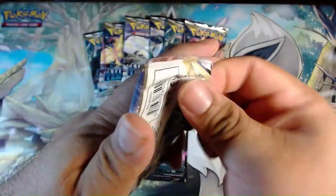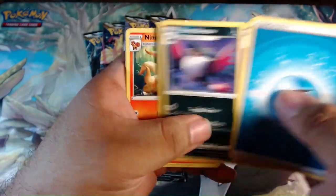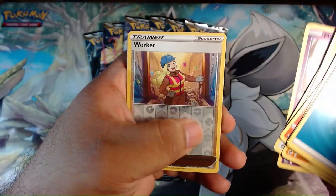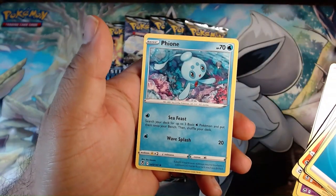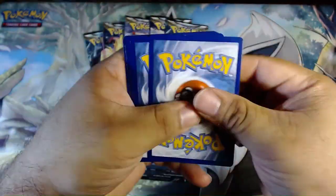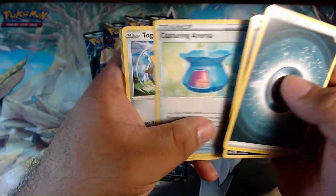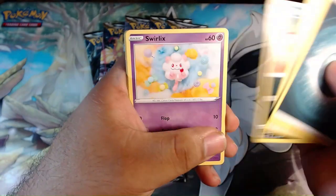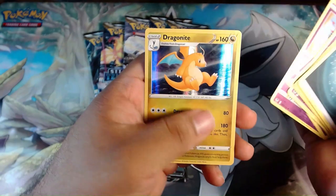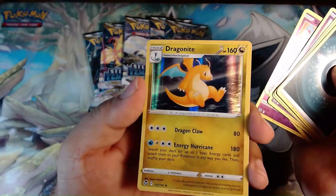Next pack: Water Energy, Hypno, Honchkrow, Ninetales, Hawlucha, Rufflet, Drowzee, Growlet, Misdreavous, Worker reverse, and non-holo Pioni. Following pack: Dark Energy, Braviary, Morpeko, Capturing Aroma, Togedemaru, Sandile, Swirlix, Marini, Indeedy reverse, Gigalith, and Dragon Knight holo — actually pretty cool holographic.